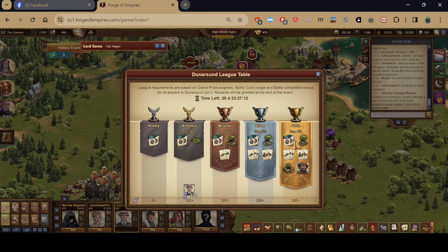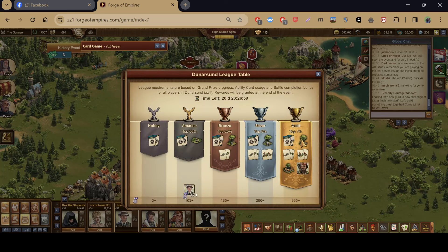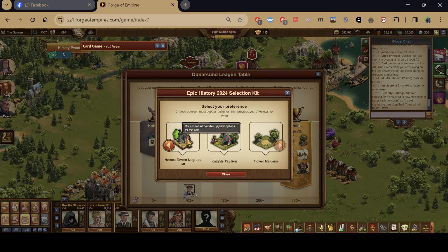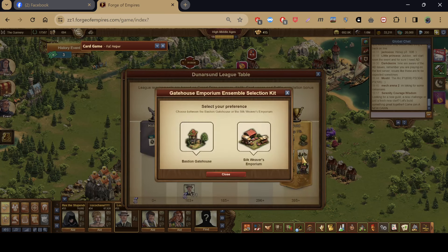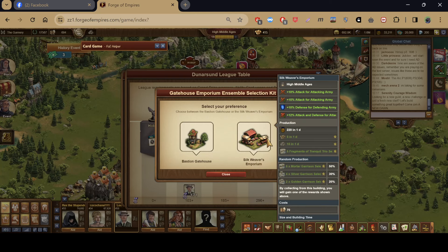Looking at the league rewards — I think this is the replacement for the Fellowship event. For the gold tier you get an epic selection kit, the Bullion Garrison, the gold garrison, Tranquil Tree, and the Guide House Emporium. It looks like Bastion Guide House and Silk Weavers are both Guide House Emporium buildings.